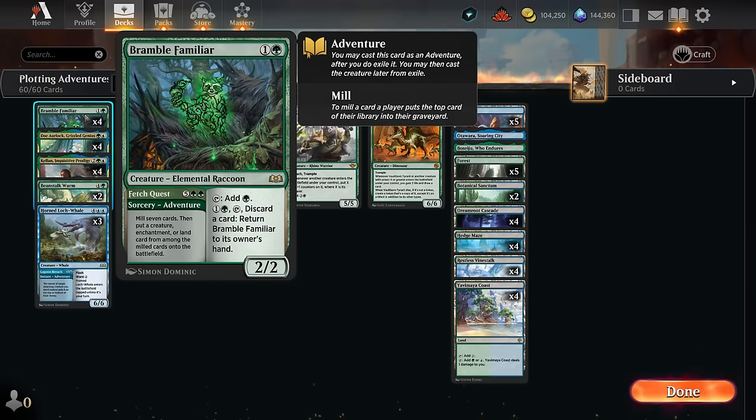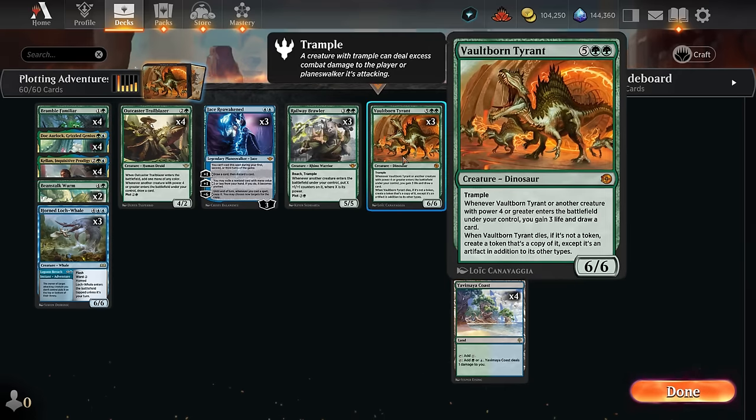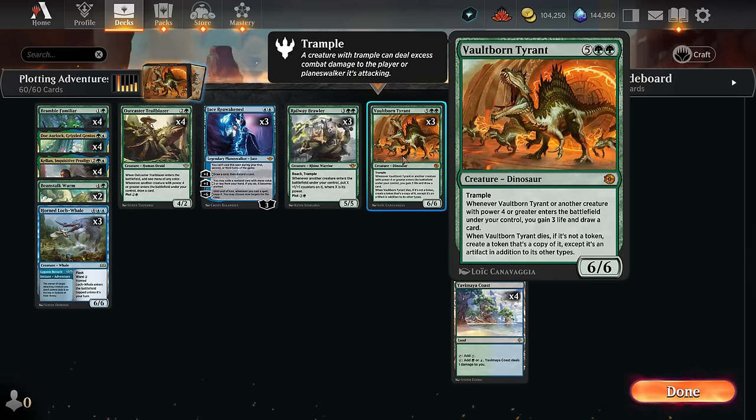If we get to Fetch Quest and we're lucky, we might hit the new Vaultborn Tyrant — a seven-mana 6/6 trampling dinosaur. When it enters, or another creature with power four or greater enters, we not only gain three life but we also draw a card, so it immediately replaces itself. When it dies, if it's not a token, we get to make an artifact token version of Vaultborn Tyrant.